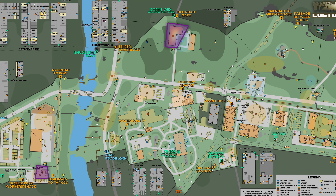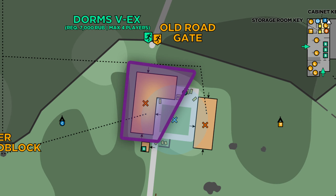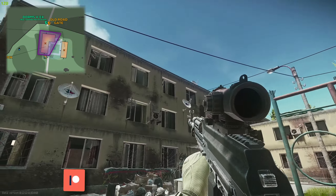Here on the map you can see two highlighted zones - where you're going to pick up the item and where you're going to drop off the item. We're actually going to start at the dorms, not on the far left side, which is where we're going to pick up the item.